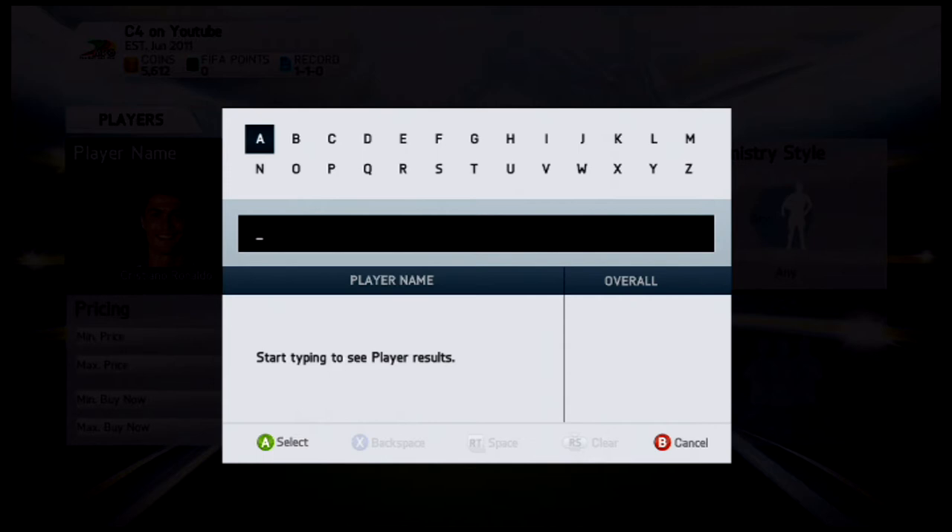Hi everybody, what's going on, it's your boy C4 here. I'm going to spam videos because you guys need this information and I'm willing to give it to you. For the next upcoming videos I'll be breaking down bronze, silver, and gold for each position in Ultimate Team — top fives for each. So without further ado, we're starting with the top five bronze rated goalkeepers in FIFA 14.